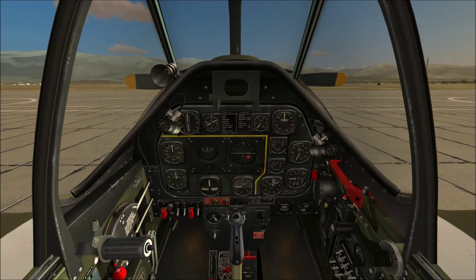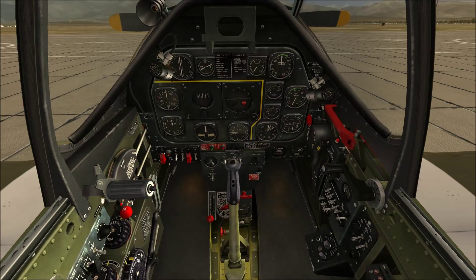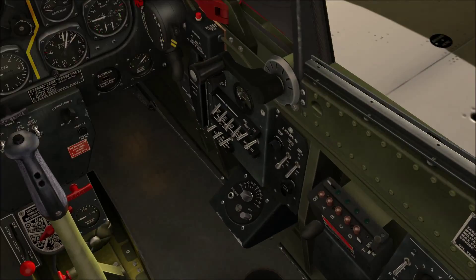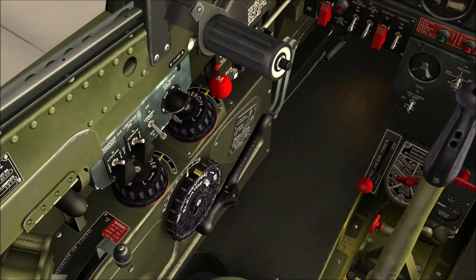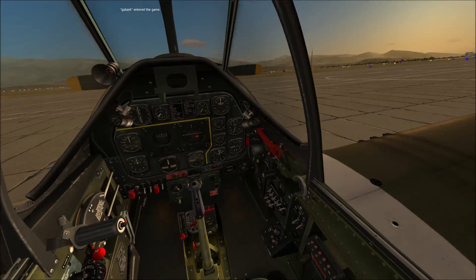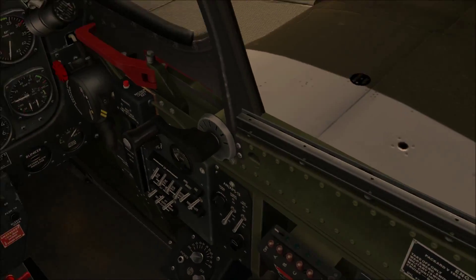This is a cold start on the Mustang. There is an automatic startup procedure you can use — the automatic start is Right Windows plus Home key. To do a full manual startup yourself, which is a lot more fun and satisfying, the general rule of thumb for the TF51 is you do a flow sweep: you start on the right and flow around to the left. It's a fairly simple procedure compared to something like the A10C. Now we're ready to start flicking some switches — start at the right, sweep round to the left.